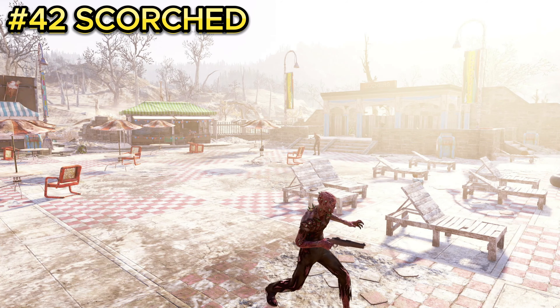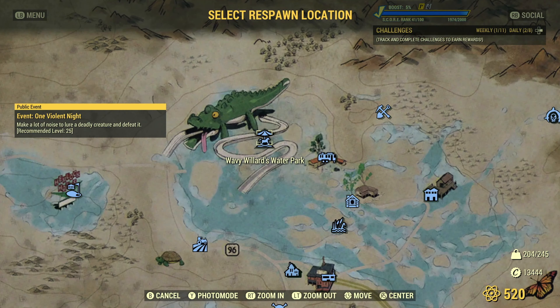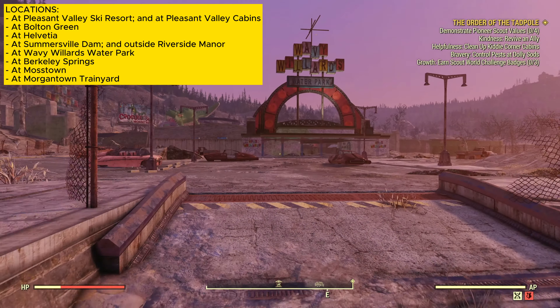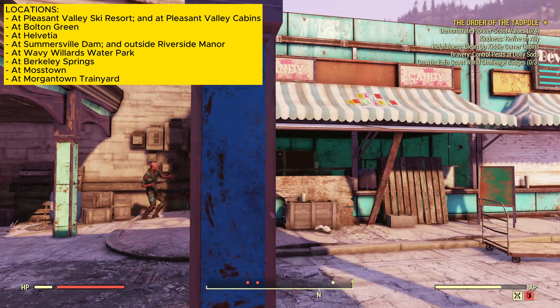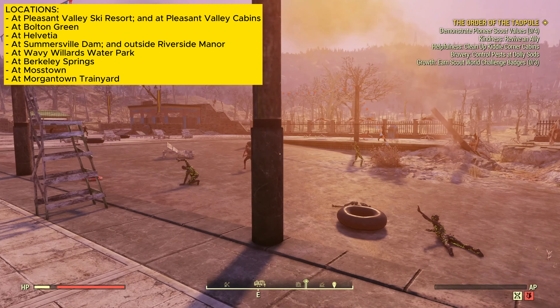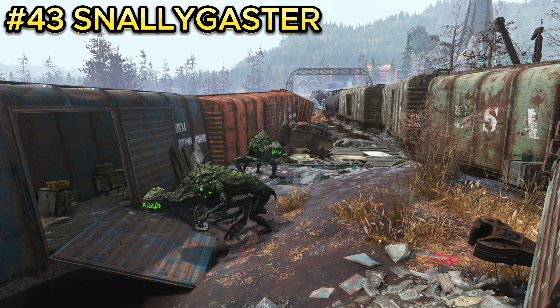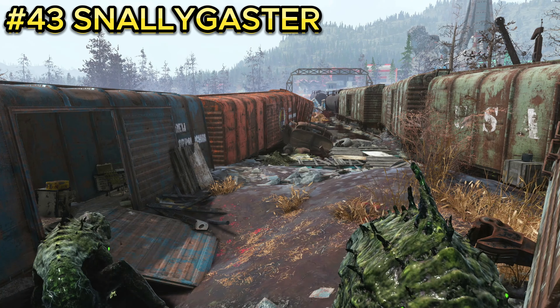Enemy number forty-two is the scorched, basically ghouls but three times stronger. You can find them at Wavy Willard's Water Park. Once you spawn in, make it through the gates and entrance of the water park, and they'll be scattered all around. There will be about twenty to twenty-five scorched that you can kill in this location.